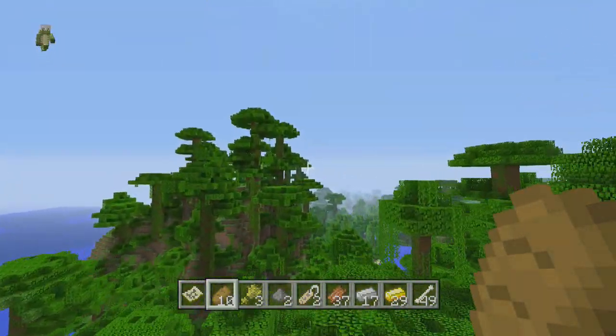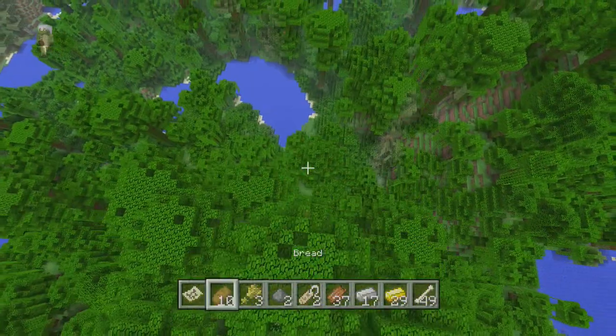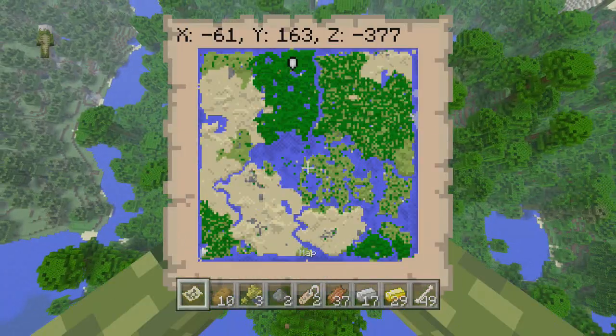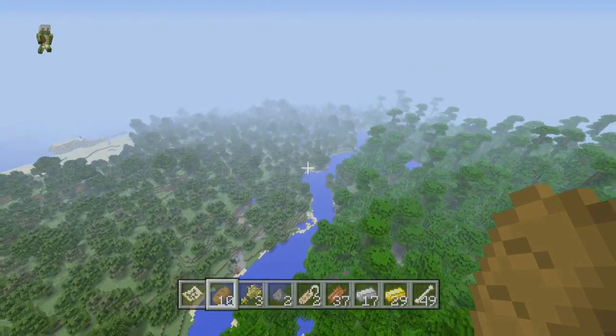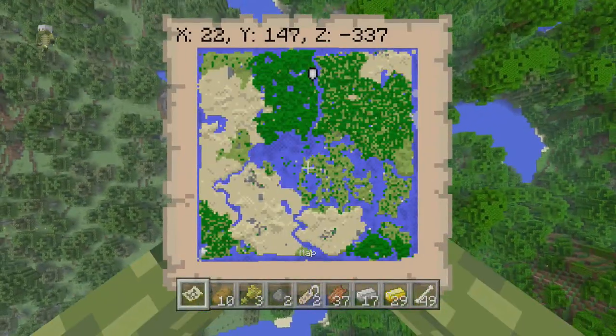Don't get lost in this jungle biome because it's very big and vast. The way to navigate out is by using the river right here — it goes all the way through and separates the jungle biome from the normal oak tree biome, so that's how you know which direction to go.